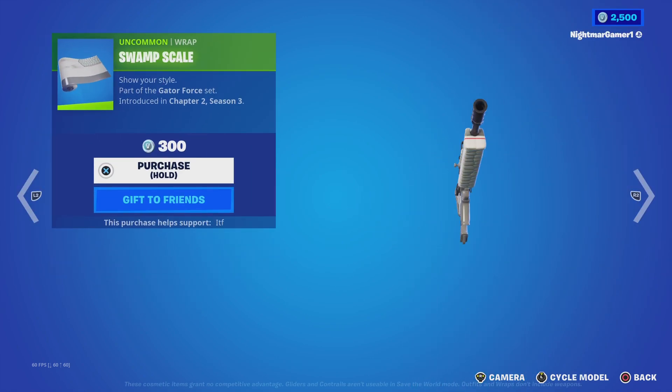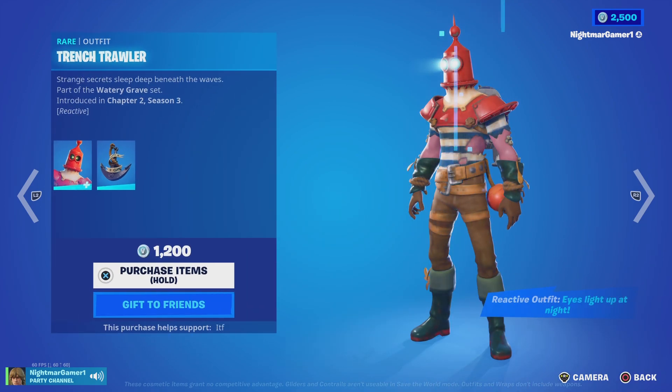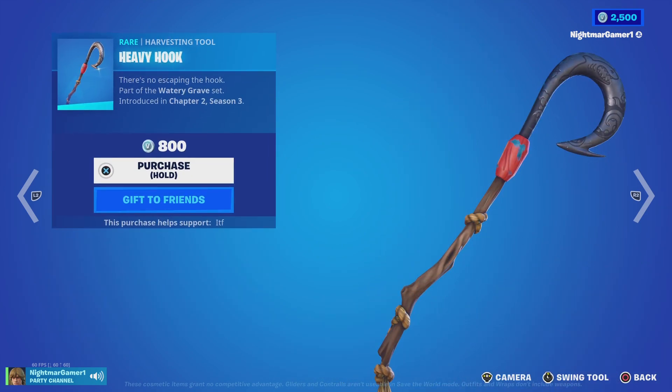We've got Swamp Scale — not bad. Trench Trawler, kind of an okay skin. Backing Anchor, Heavy Hook.